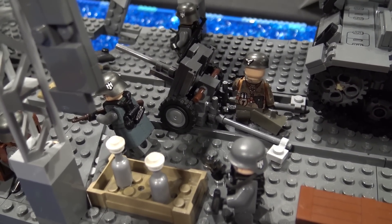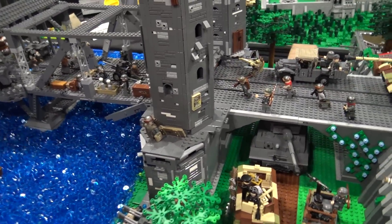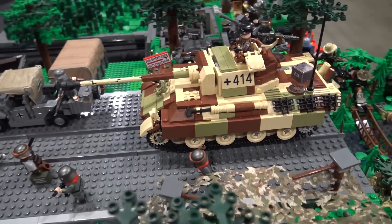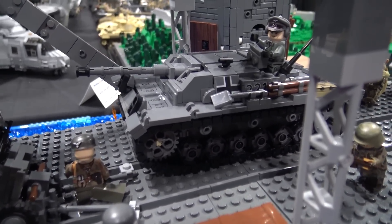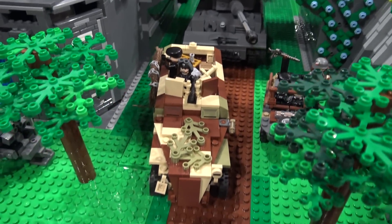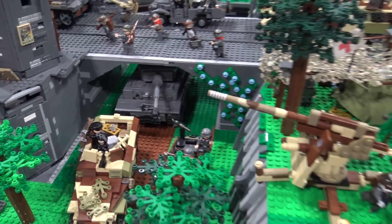A lot of action and conflict happening in the center section on the bridge. Over on the German side, we've got some tanks rolling across the bridge — we've got a Panther on the far end making its way towards the bridge with a truck and some German infantrymen coming across. There's a tank destroyer right here trying to take out any Allied tanks that may have made it onto the bridge. We've also got a half-track, a German car, a Tiger tank coming through the bridge, and some trucks over on that other side.